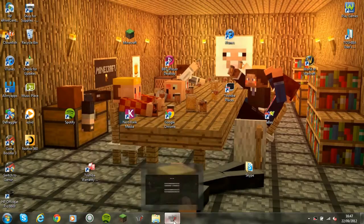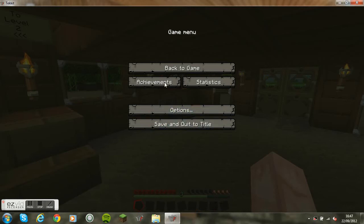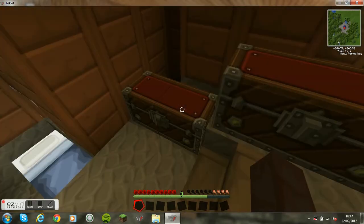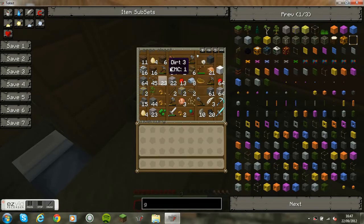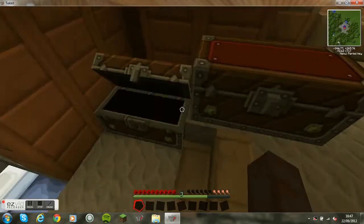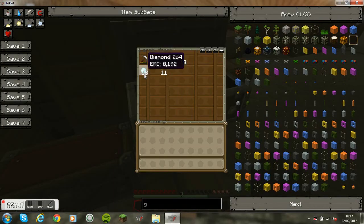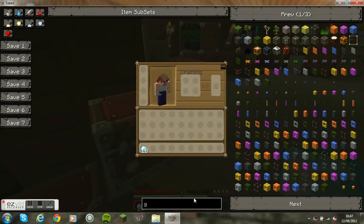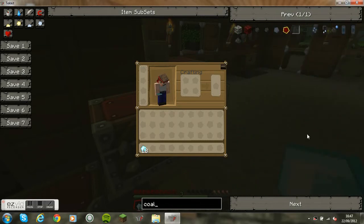Hi, this is Joe and I'm going to give you a tutorial on how to use a condenser. It's quite simple, really. Basically you need to get the material from whatever source — in this case I'm going to use some diamond. I have 18. I started off with four but I used a condenser. I'm going to type in coal because that's quite a good fuel for condensers.